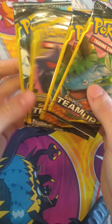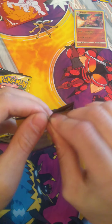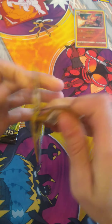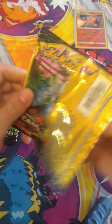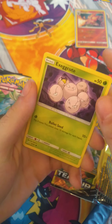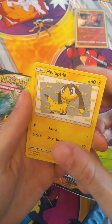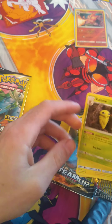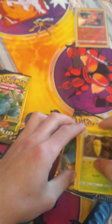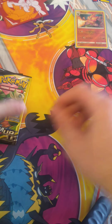Team Up — we've got four packs of Team Up here. Let's dig right in. First pack — Venusaur Celebi pack art. Here we go: Exeggcute, Exeggcute, Helioptile, and Kakuna. Alright, not too bad.